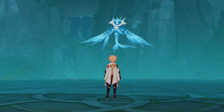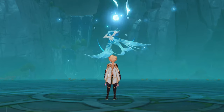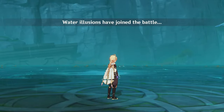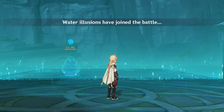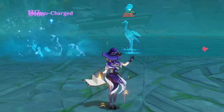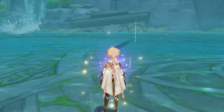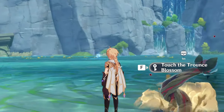Oceanid has a unique fight mechanic. The boss is immune during the fight, and instead of fighting it directly, we'll have to fight Hydro Mimics that it summons. Every time there will be 5 waves of random Mimic groups in total, and in order to defeat the boss, you'll have to deal with them all.